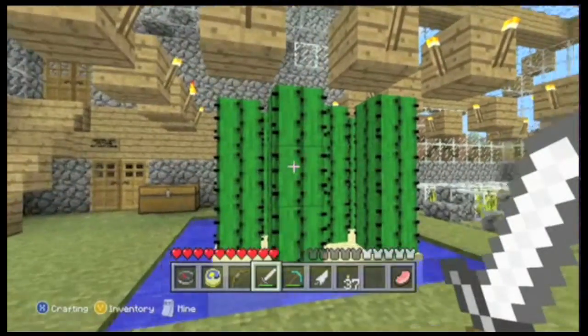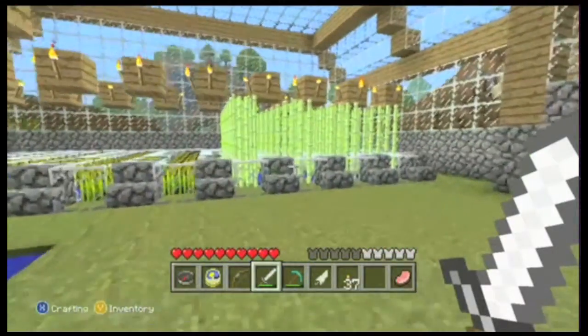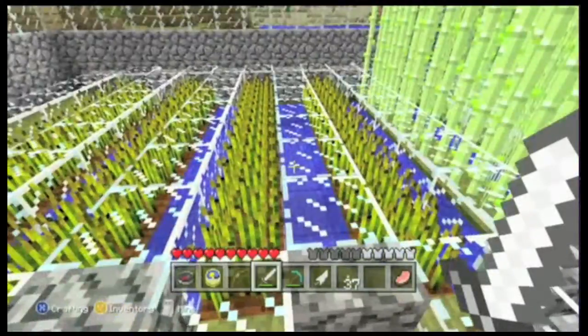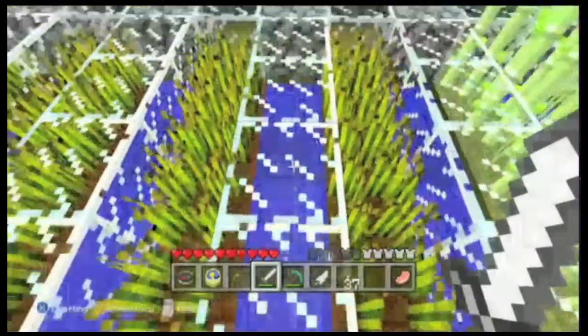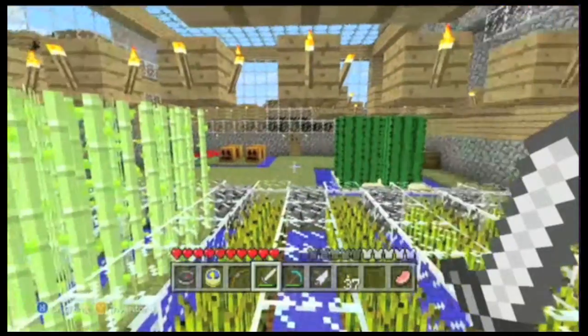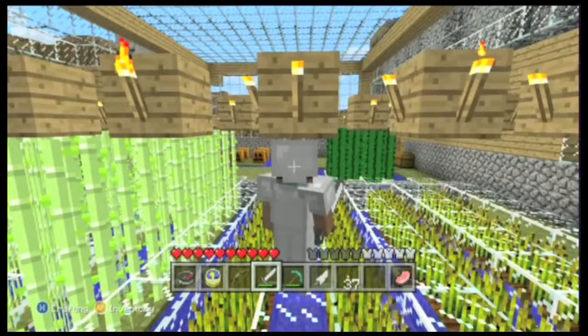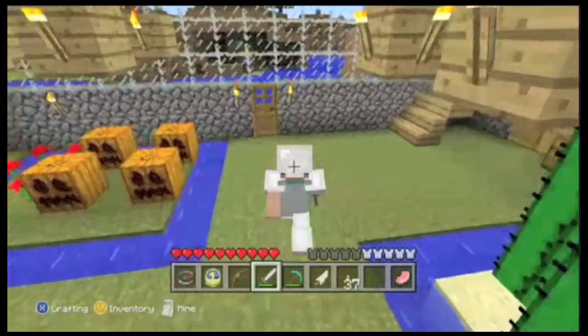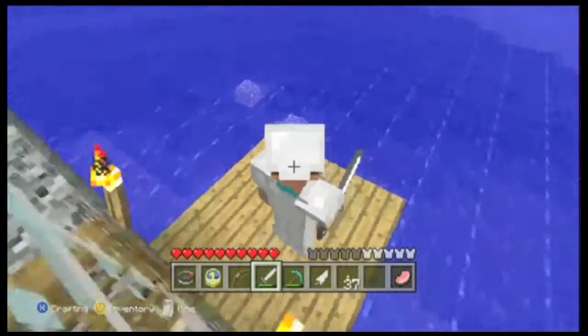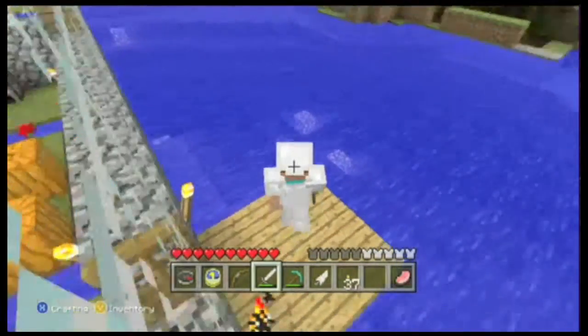I've got some cactus — or cacti — here, sugarcane and wheat. I made the floor out of glass so I could walk on it and farm my wheat and all that good stuff.